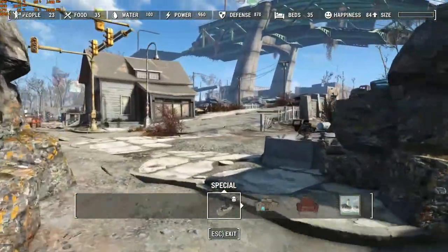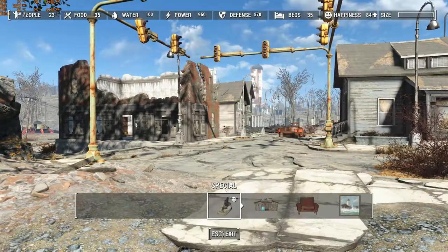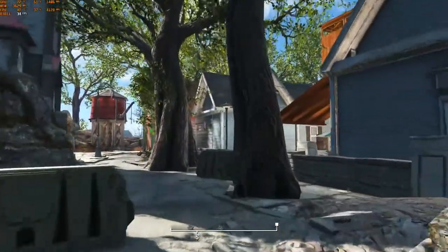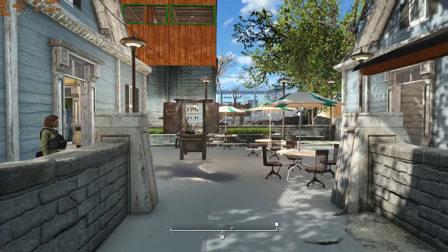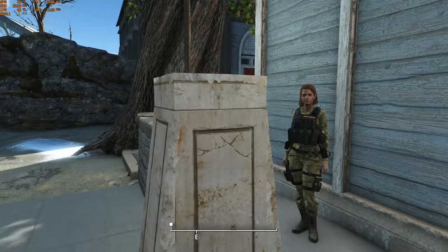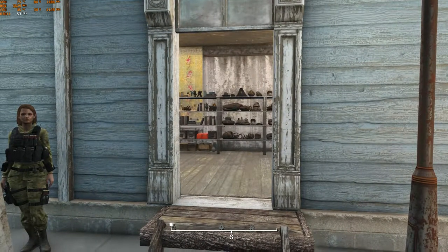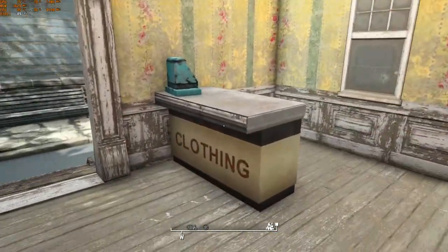I've made the wall come around to the church, which makes the church a natural border. That door is still barred and locked from the mission. That brings us back around to the front entrance. When you first come into the settlement, the first thing you walk into — this was a parking lot originally — is now a shopping area. I used a couple of Covenant houses. I put some single stall shops in here.